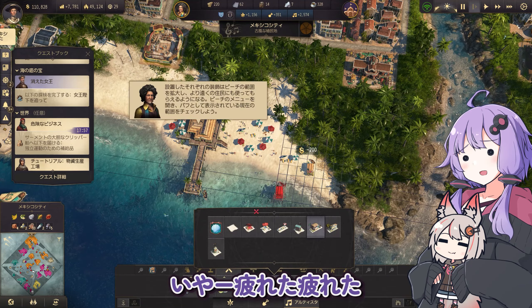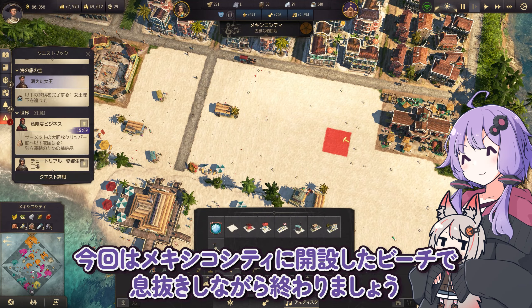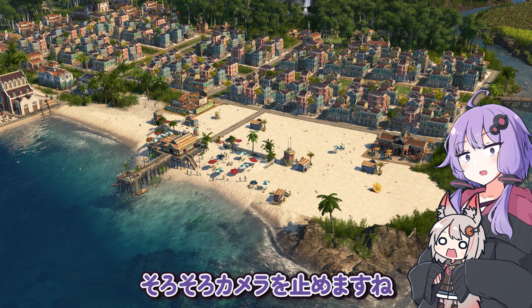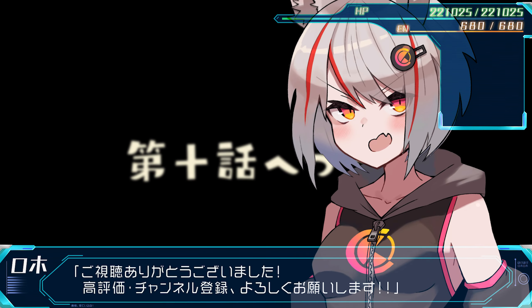輸送時間も大きく短縮され、旧世界の発展はますます加速していくことでしょう。いやー疲れた疲れた。今回はメキシコシティに開設したビーチで息抜きしながら終わりましょう。ビーチがでかすぎる。これで一大リゾート地も夢ではありませんね。では日焼け止めクリームを塗らないといけないので、そろそろカメラを止めますね。ここから先は極秘メンバー限定だ。そんなものはない。続く。